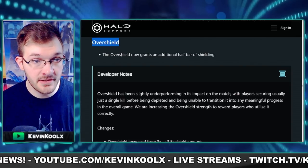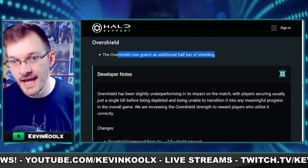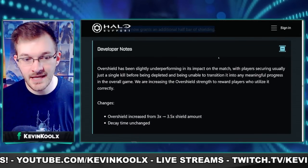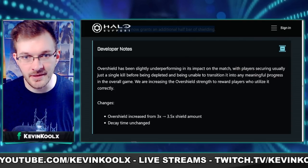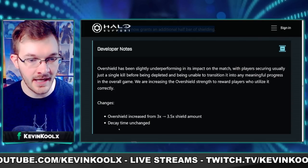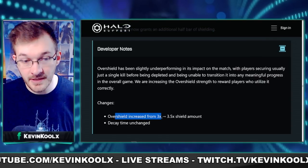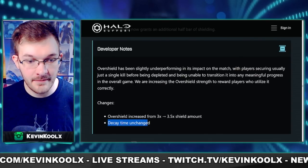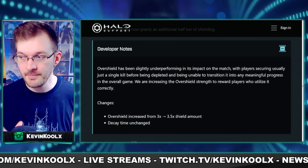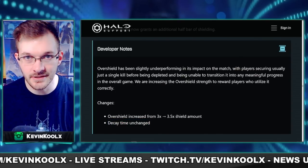The Overshield is getting an extra half bar of shielding. Right now it helps but doesn't really change the flow of gameplay or feel impactful enough. The overshield increases from 3x shielding to 3.5x shielding, with the decay time unchanged — so basically the same thing but with an extra 0.5 of shielding.